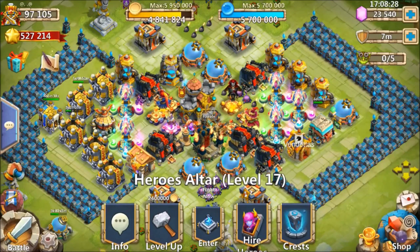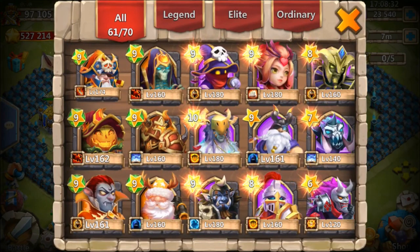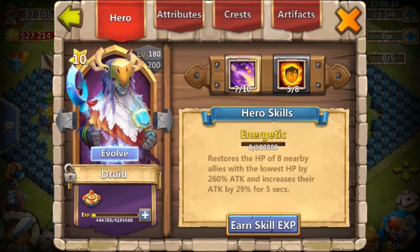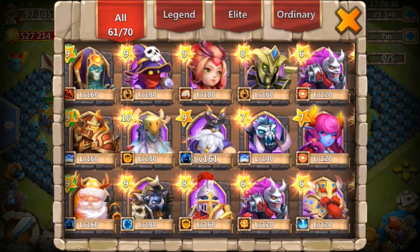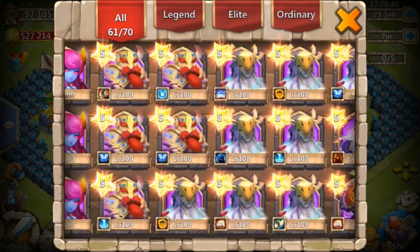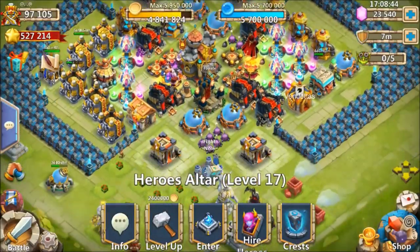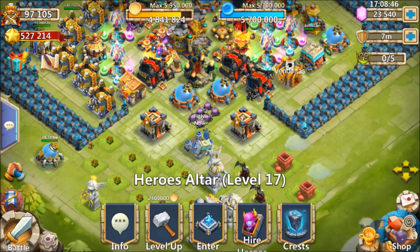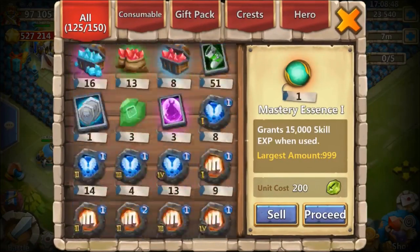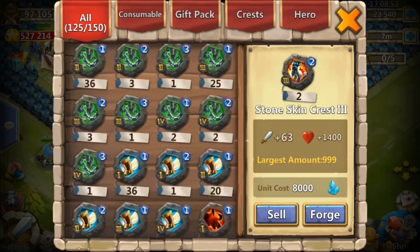What's going on guys, this is JT here. I am on a subscriber account — 97K might — and he's got a pretty sick altar. The only problem is he is missing Skull Knight and Goolem, two major heroes if you want to progress in this game. So we're gonna try to roll for either Skull Knight or Goolem, hopefully both, and if not both, at least one of the two. He's also missing a couple of the new heroes, so rolling for heroes in his situation is definitely the best idea.